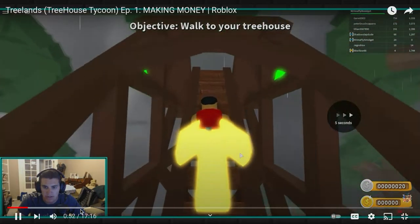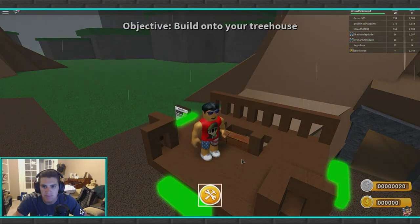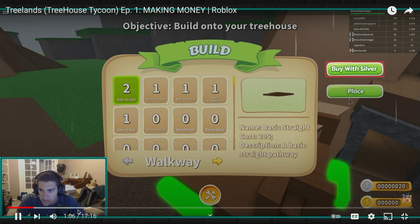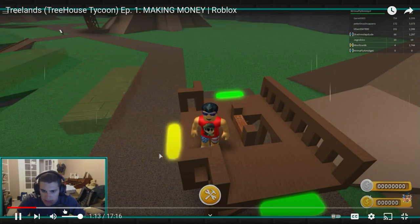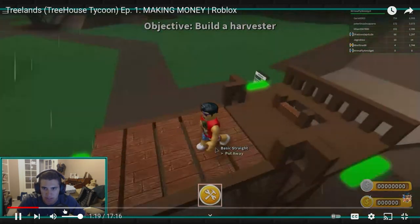Tree House is literally a ladder — that's sick. Okay, this is your Tree House. Alrighty, build it, decorate it, share it. It's yours. Sweet. Objective: build onto your Tree House. Okay, so we'll click this little build button. Basic straight. Buy with silver, I'm assuming. Place. Left click to place. Sweet addition. Nice. Objective: build a harvester.